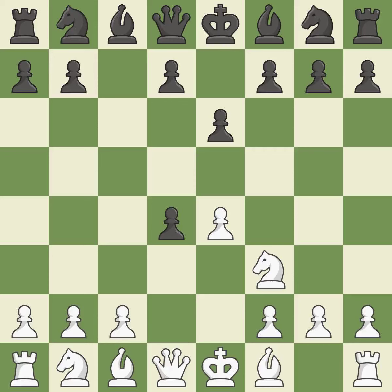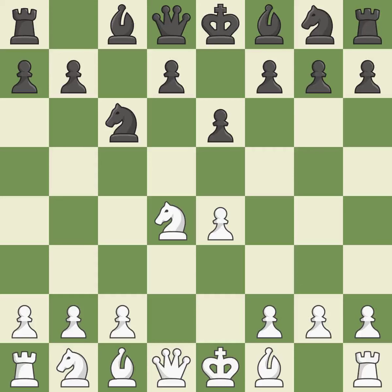cxd4 gives Black two central pawns versus one central pawn for White. Nxd4 recaptures the pawn and activates the knight in return for having one central pawn versus Black's two central pawns. Nc6 challenges the knight on d4 and controls the e5 square.